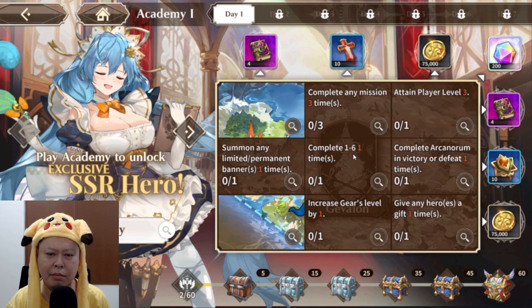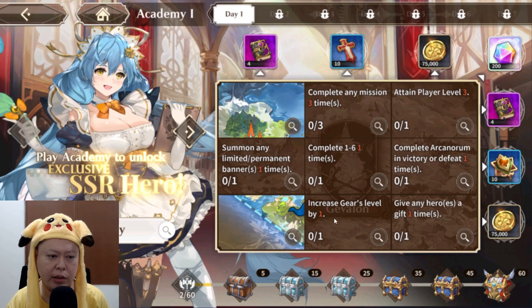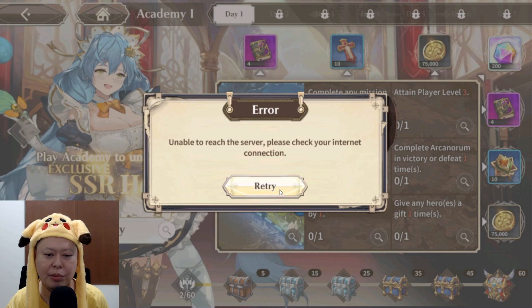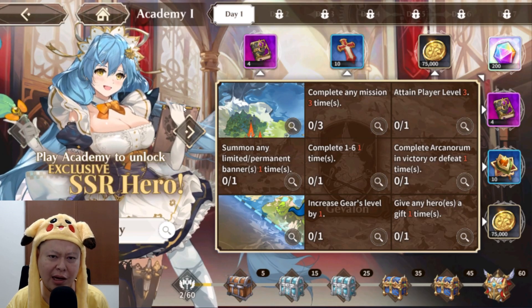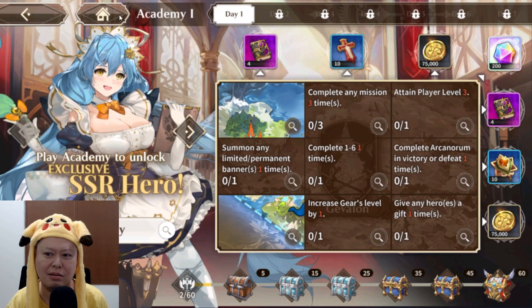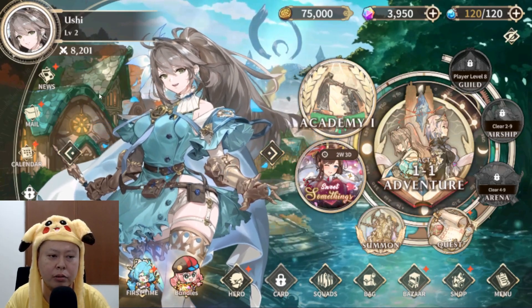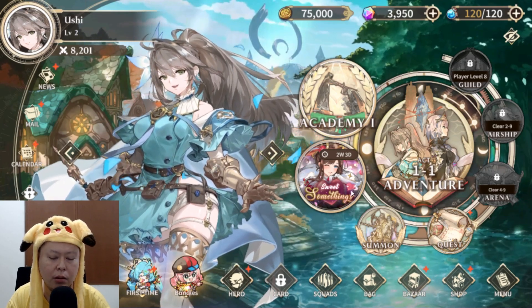There's a milestone system — if we complete all of these, we get the free SSR hero Jenny. The server is still unstable at this moment, as usual on the first day of launch. I don't think the server is capable enough to handle all the new players. When I try to open the mail it keeps disconnecting and I can't reconnect.